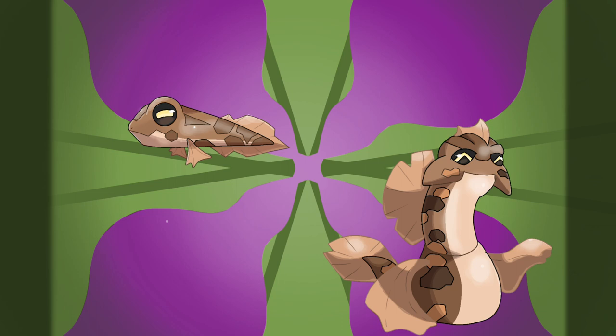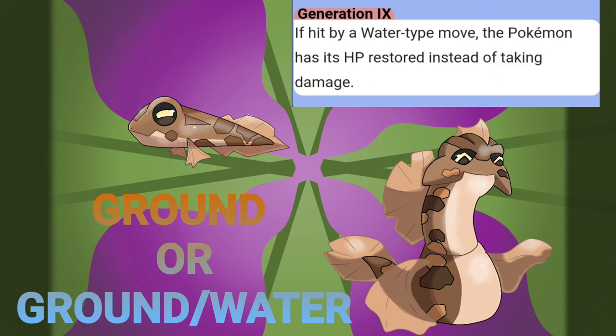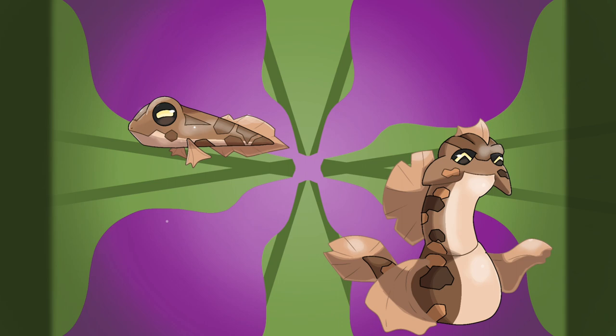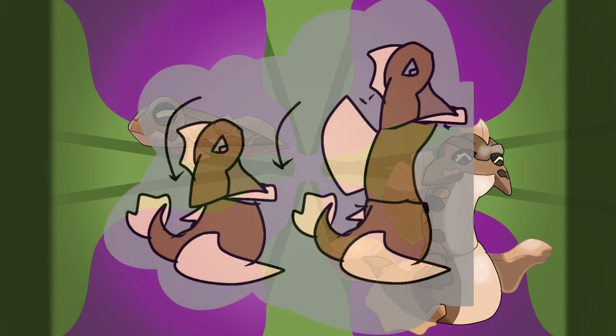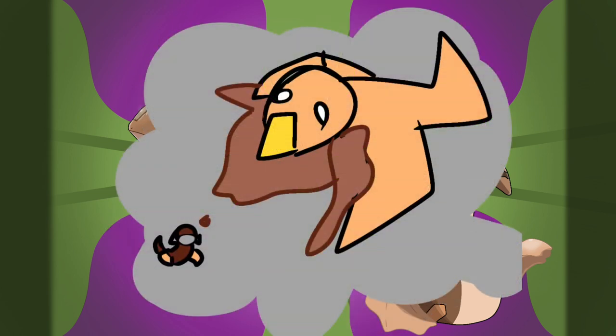About the typing, either keep it a ground-water type, or a ground type with water absorb ability. And with his main gimmick, either an ability that lets him hit flying types, which would make sense if he can also learn Earthquake. So I think he should have a signature move or two that can hit flying-type Pokemon.